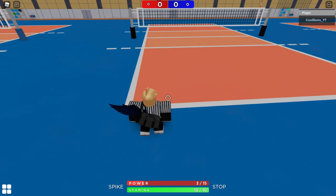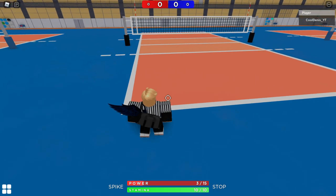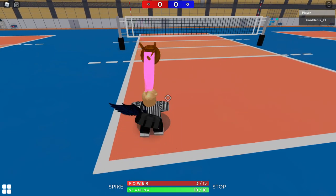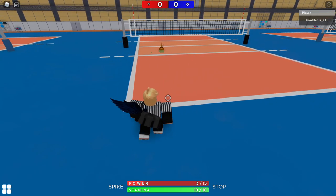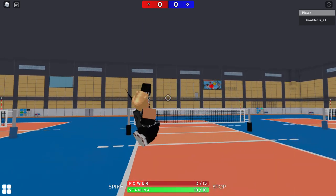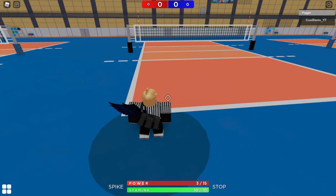Shift lock will help — if you don't want to use shift lock that's fine, but it's just helpful. Then what you want to do is press G to spawn the ball, then press F to set it forward. When you set it forward, you want to run back a bit so the ball is falling, and then you spike it with power 11. I'll show you step by step — I'll try.